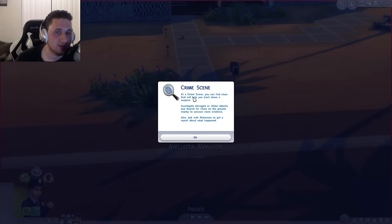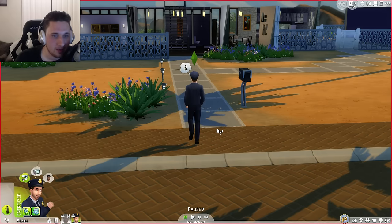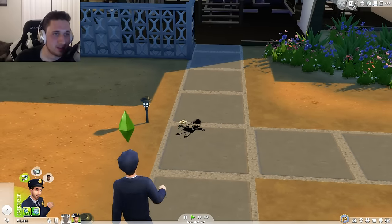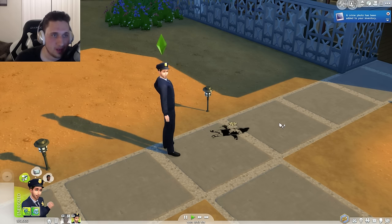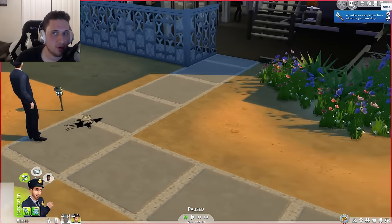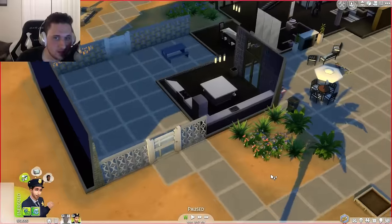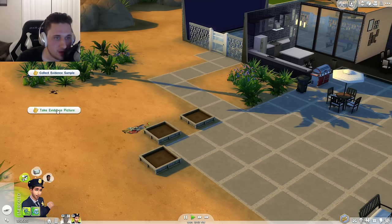Every time they run an expansion they got to make more careers. At the crime scene you can find clues to track down a suspect. Investigate damaged or stolen objects and search for clues on the ground nearby. Also talk with witnesses to get a report about what happened. We got some clues — collect evidence sample. It's a gnome — guys, this is the gnome killer. Click clues at the crime scene, get a report from a witness, and take pictures. We took a picture and now we can collect the evidence sample. We're going to look at more graffiti clues — here's another one, and another one.